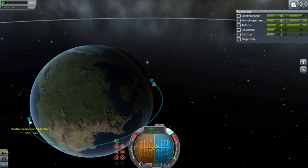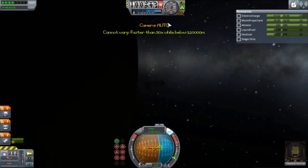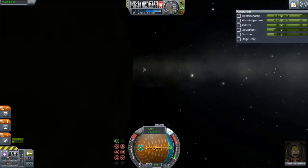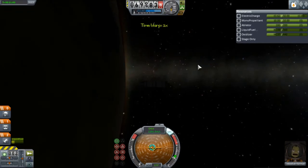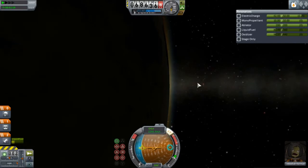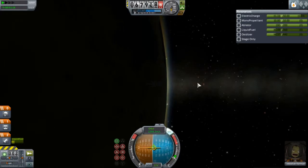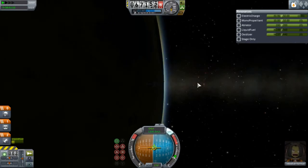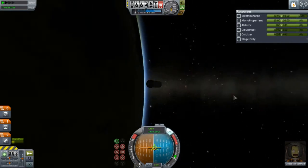I'm a little below 33,000 — that's fine. I'm going to time-accelerate again. Time acceleration will stop when you drop below 70,000 meters, because it switches from normal time acceleration, which doesn't run a physics simulation, to physical time acceleration, which does. I'll find my retrograde marker again. For reentry, you want to point retrograde basically the entire time because your heat shield is on the bottom of the ship, and you want the bottom facing the direction you're traveling.